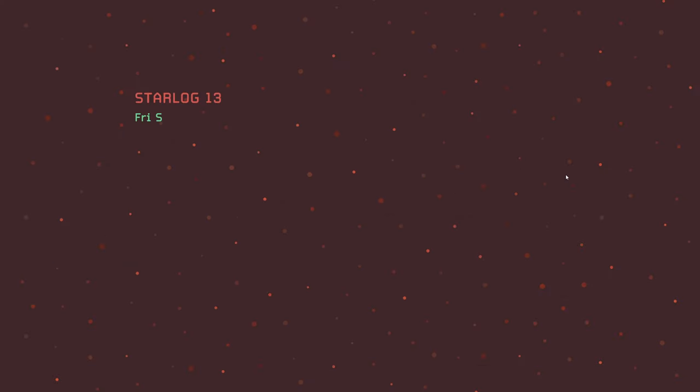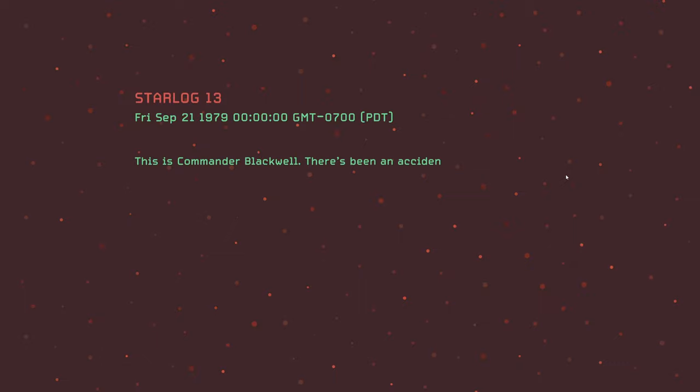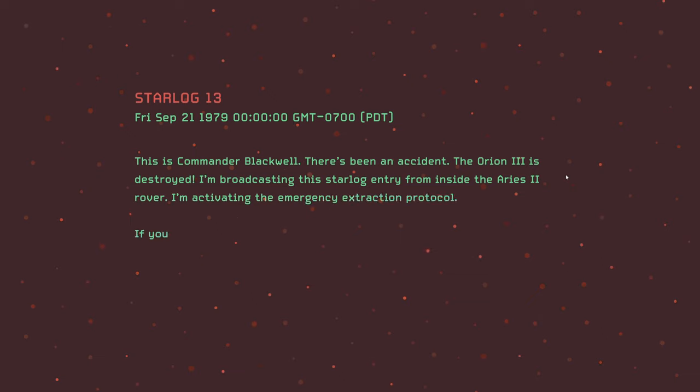We're going to hop into a brand new mission here and see how things go. This is Commander Blackwell — there's been an accident, the Orion 3 is destroyed. I'm broadcasting a star log entry from inside the Aries 2 rover. Activating the emergency extraction protocol. If you can hear me, Houston, we most definitely have a problem.